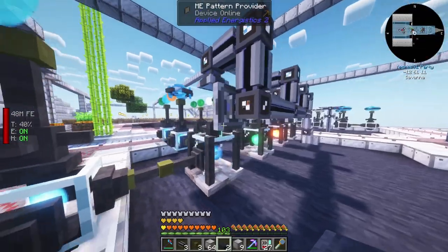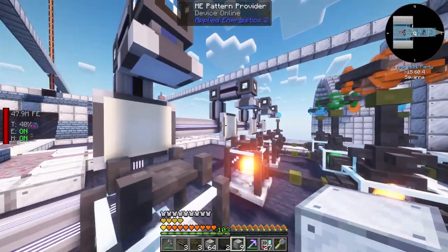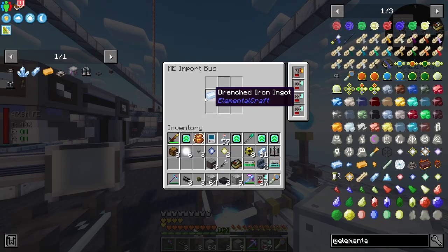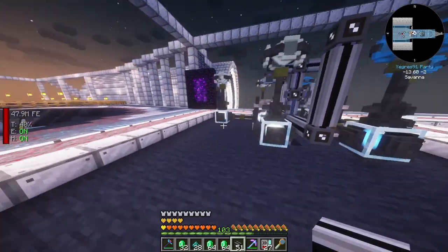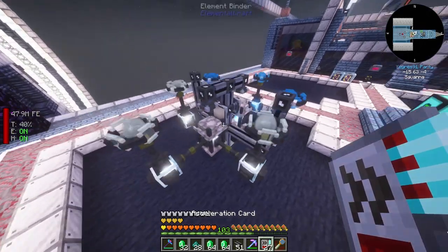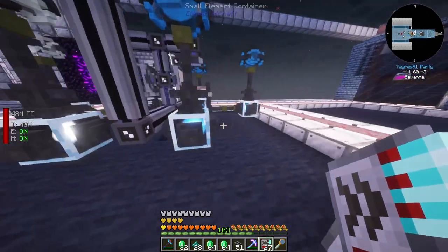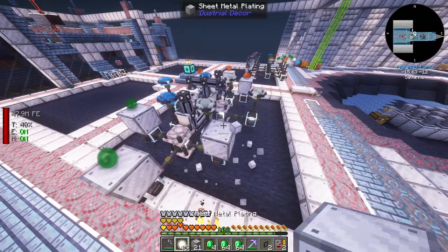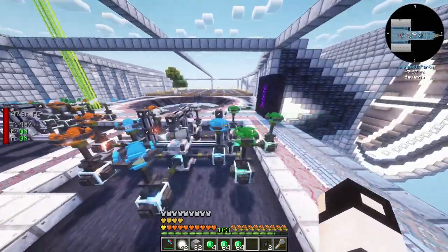We placed the stabilizers and discovered the sources we create are pretty weak. Progress report: I've made the element infusers, got the pattern providers, and the import bus with filters on all the items we want. This setup is looking fantastic.